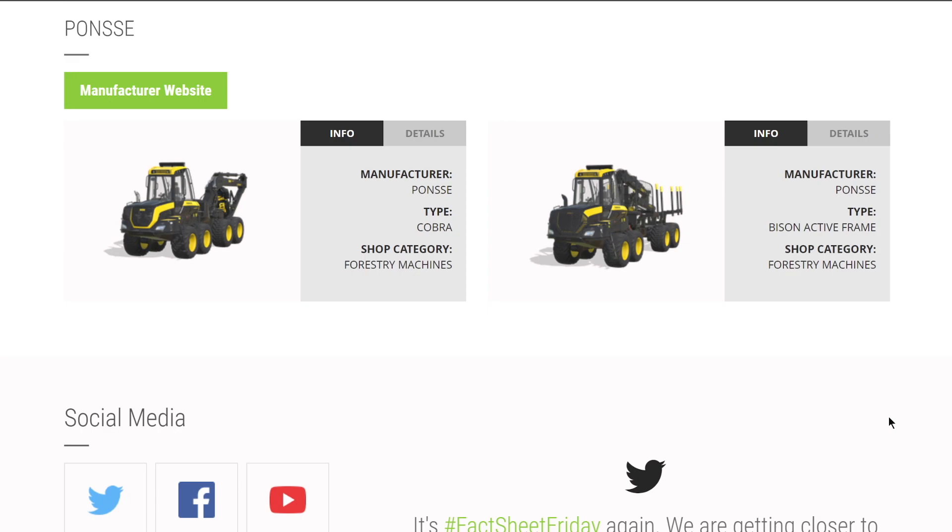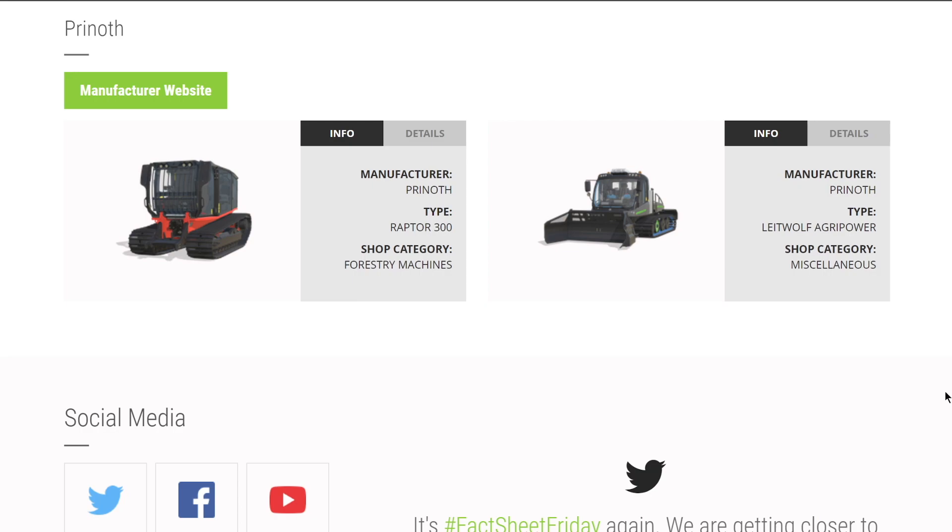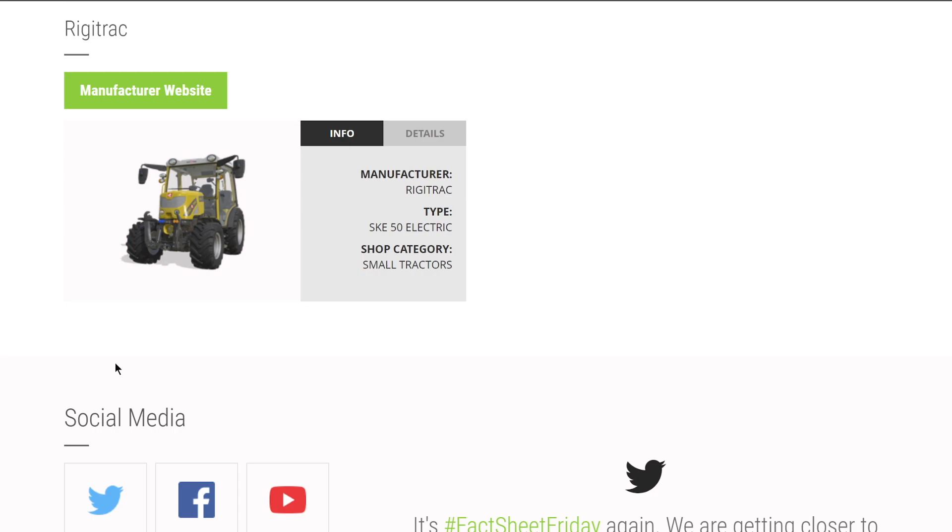From Ponsse, just two pieces of equipment: the harvester and the forwarder. From Reredeth we have the Raptor 300 and the Lightwolf Agripower - nothing new to share. The brand Rigitrac only brings their SKE50 electric - I think we might see something else from Giants, but there's no coming soon here, suggesting this may be our only Rigitrac. We had a couple in FS19 with the Alpine DLC; my guess is they'll release some as mods when the game drops.